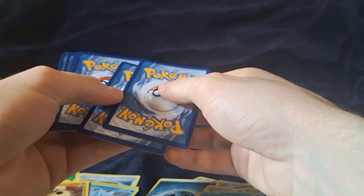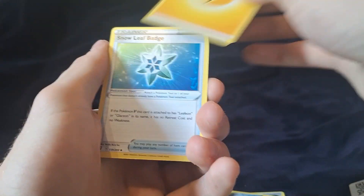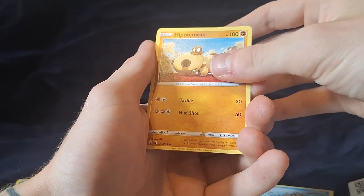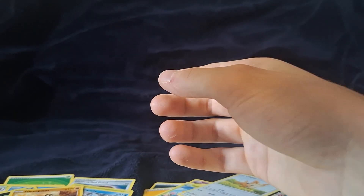Last pack of the video — Evolving Skies. Code card, lightning energy, Wobbuffet, Phoebus, Lilipup. Thanks for watching.